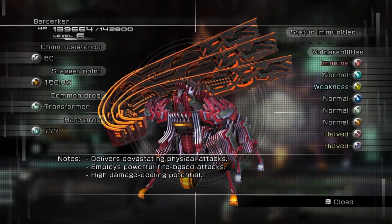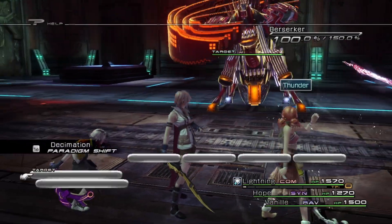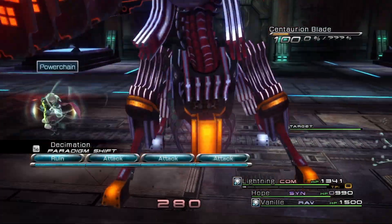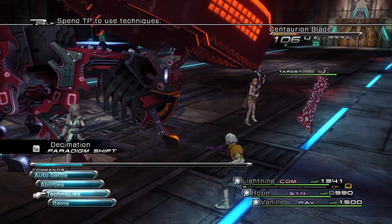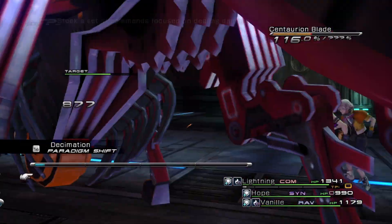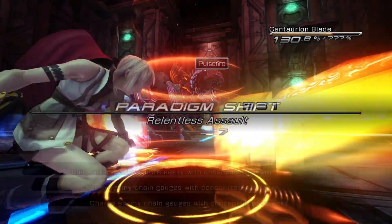This guy is a lot, so we're going to Libra him. He summons swords, and we really want to destroy those swords as quickly as possible because they do an awful lot of damage. We're keeping Hope on Synergist to bulk up our defenses, keeping us really strong and protecting us from fire damage. The sword just needs to go, so we're going to hop to all-out offense.